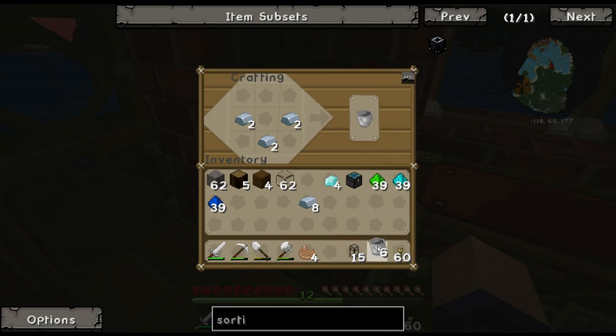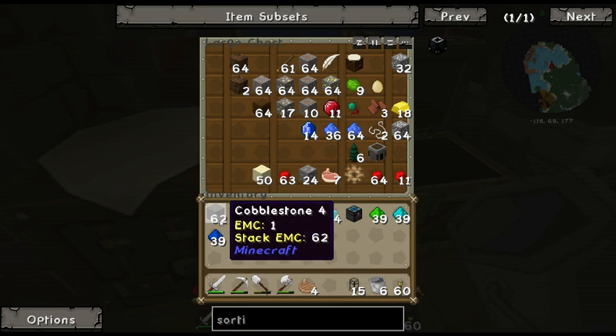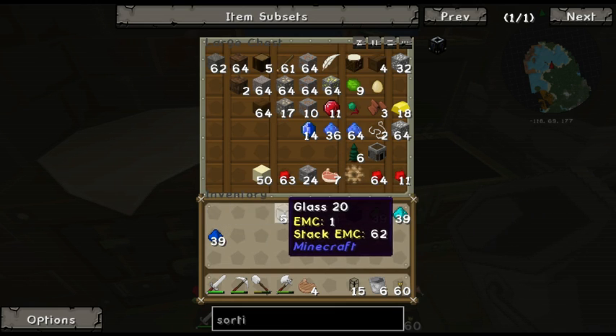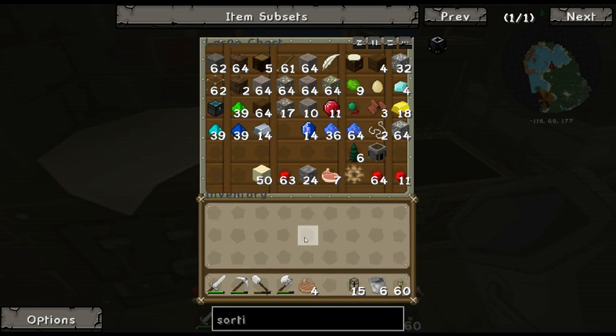I'll take six buckets just in case, because I may mess it up. I'm going to put everything I don't need in my chest because it's going to be dangerous — especially my diamonds.